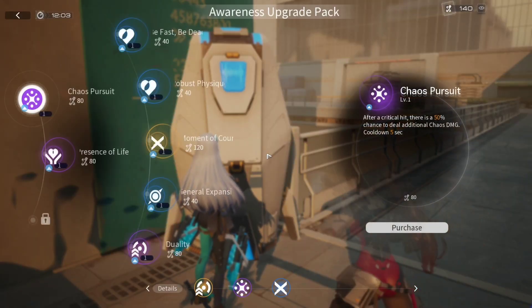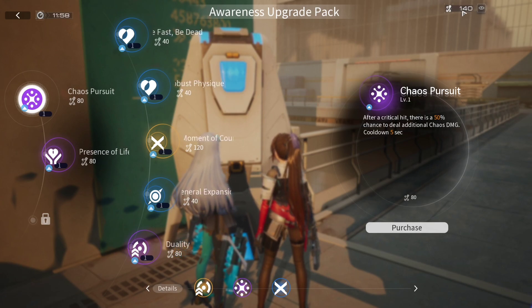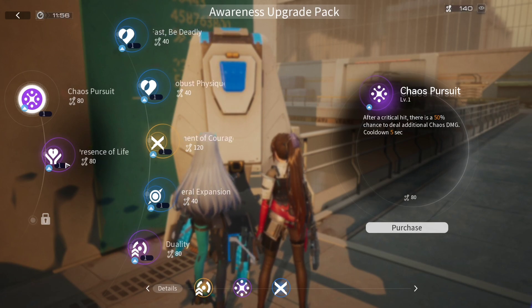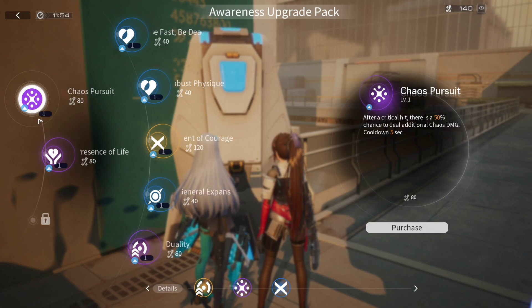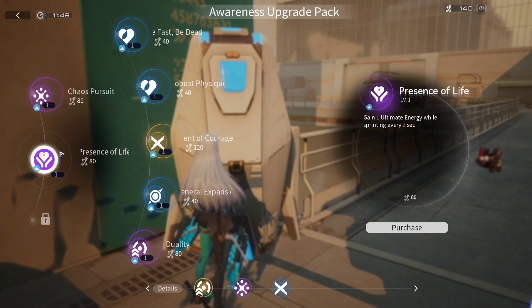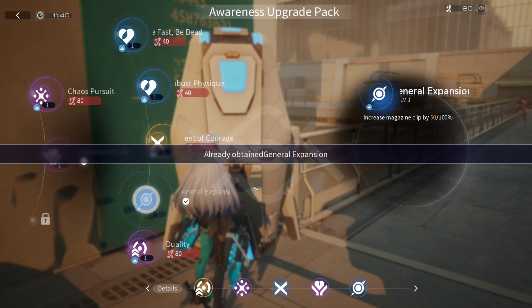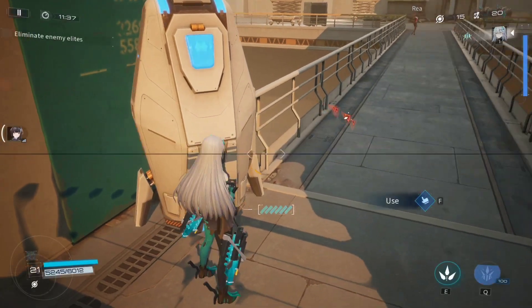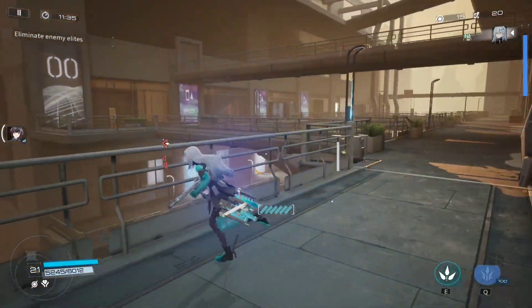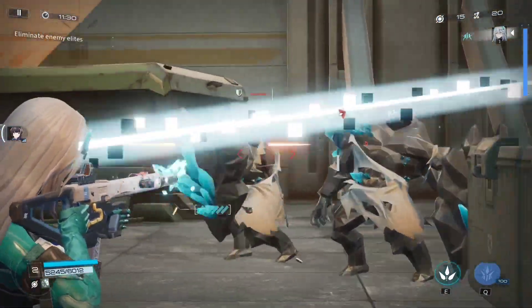Once you pick up a few buffs from those cases you can then access the awareness upgrade pack. I'm accumulating points up here and I can use them toward upgrades. Options include: after a critical hit there's a 50% chance to deal additional chaos damage; gain one ultimate energy while sprinting every two seconds — that sounds nice; or increase magazine clip. I need to pick something quick, so I'll go with the magazine clip increase.